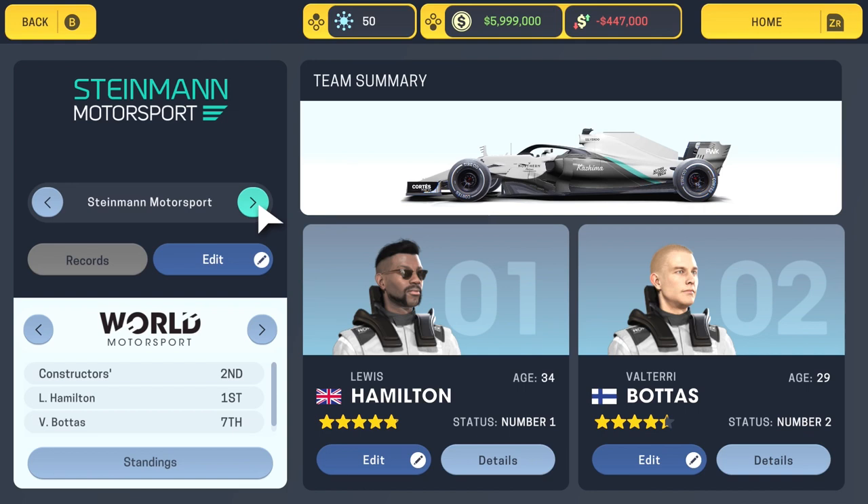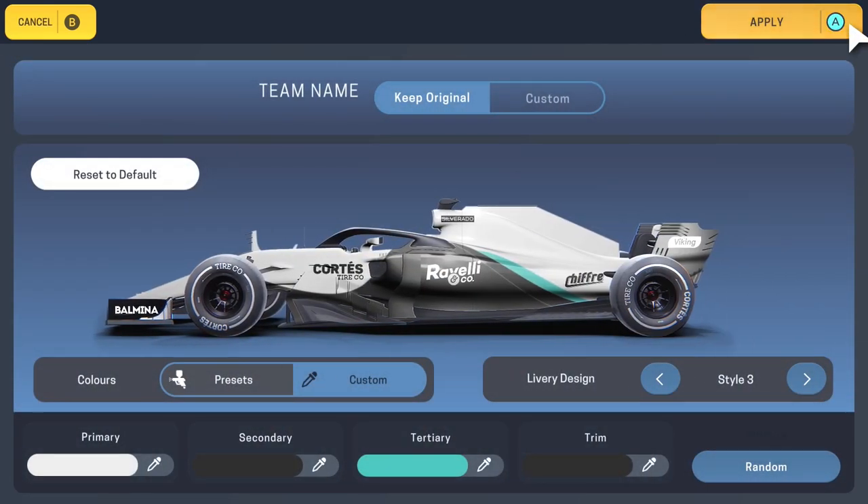Steinman Motorsport is obviously Mercedes — we've got Lewis Hamilton and Valtteri Bottas. Not a bad representation of the car, the Silver Arrow. It's got that nice green highlighting that they go for. Again quite pleased with that — it's close, not exact, but close.